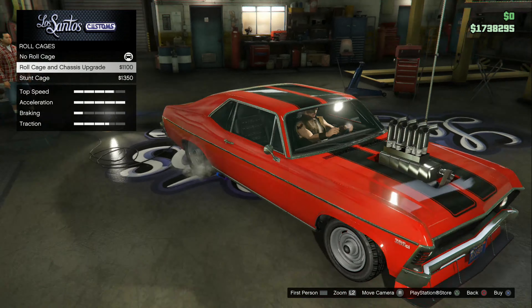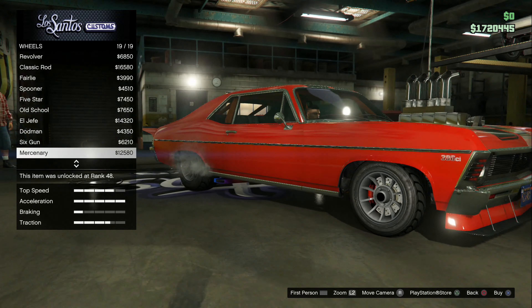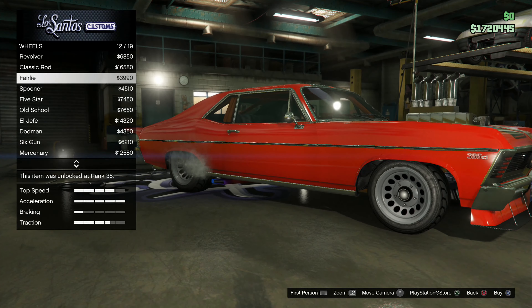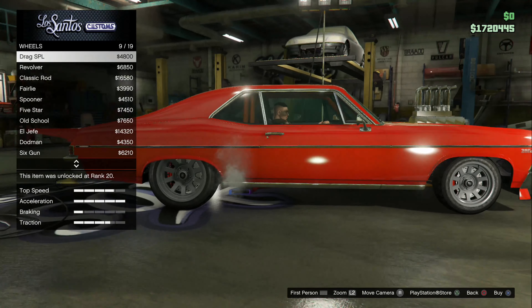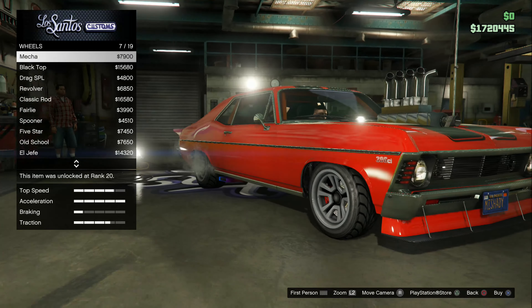Suspension is already all the way down, transmission and turbo are done. Now for wheels — I was thinking about putting these on it and making them black, but I don't really know. I want something that really goes with the car. My other one I did those exact wheels but chrome. It could probably look fine with black steelies on it.